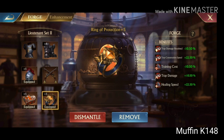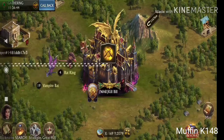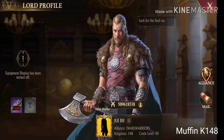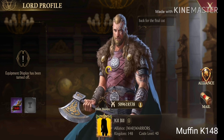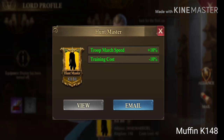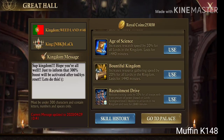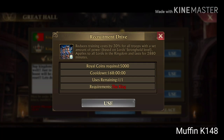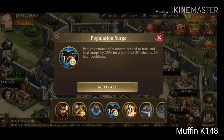Training cost reduction. Surprisingly there are not many ways to reduce your cost. First is Ring of Protection — it reduces 10.5% of your cost. Then you have the Royal Title Hunt Master which lowers the cost by another 10%. Then you can use Royal Boosts — the King may use it and it reduces the cost by another 30%. The last but not least is the Population Search talent, which should be activated at the end because it reduces your cost for 30 minutes.